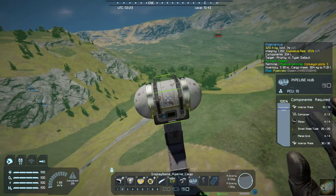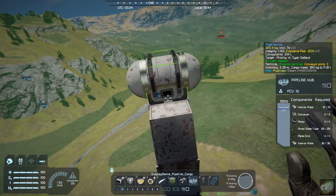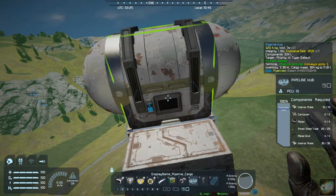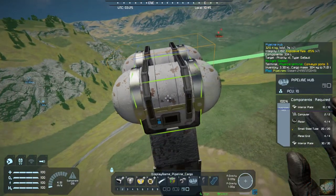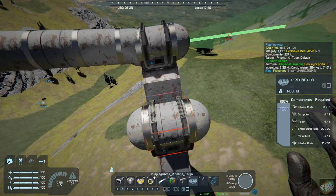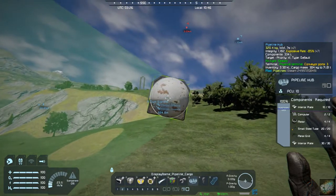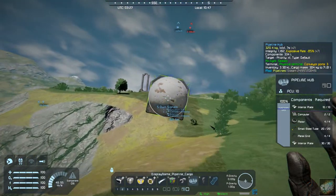We put the next hub in, making sure it's facing the right direction, and then we want to put the next one in up here.